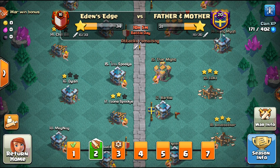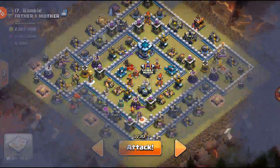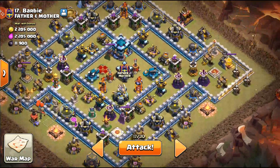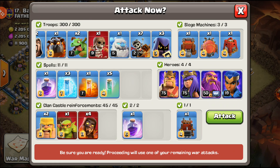Let's get into this CWL hit. We are hitting number 17, as well as 24 to 31, so hopefully we can get this triple. This is the base I'll be hitting, and the army I've decided to use is going to be the Blizzard Hydra — mainly just using Dragon Raiders.